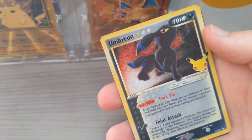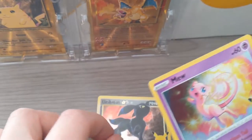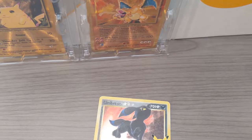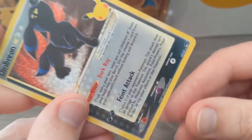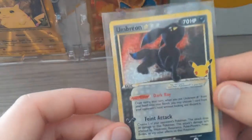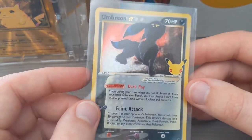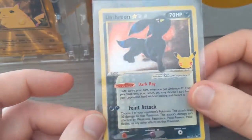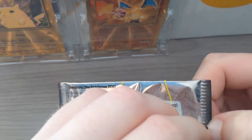Umbreon Gold Star — dang! So I just got like all of my chase cards: the shiny Magikarp, Charizard, the gold Mew, and now we got Umbreon Gold Star! And then a Mew behind it — dang! I wasn't even expecting that. I didn't even recognize it as an Umbreon when I first pulled the card. Probably the Charizard and this might be the two most sought-after cards. That's crazy — that's only the third pack! Let's keep ripping.